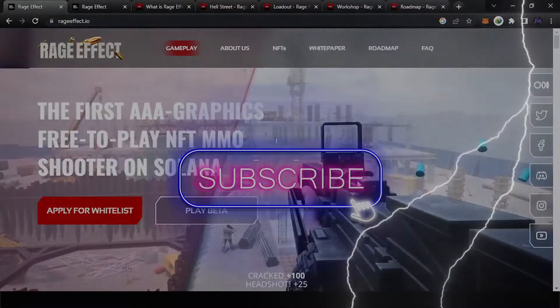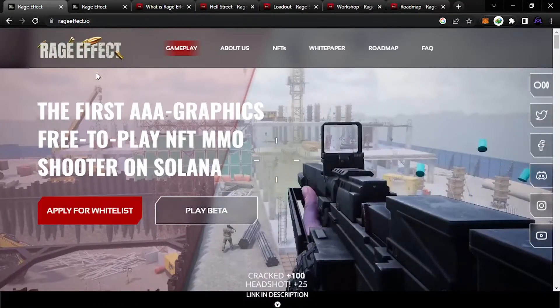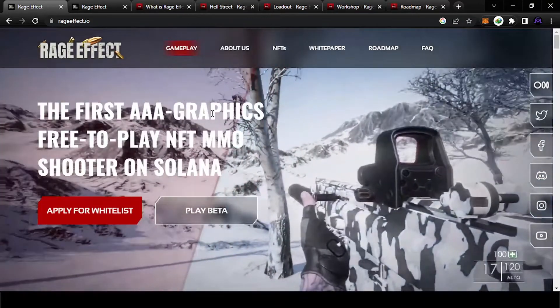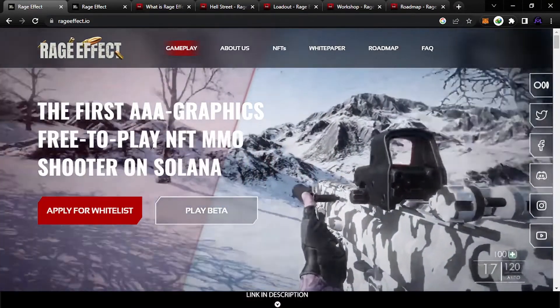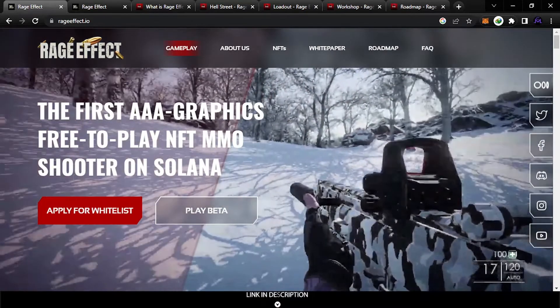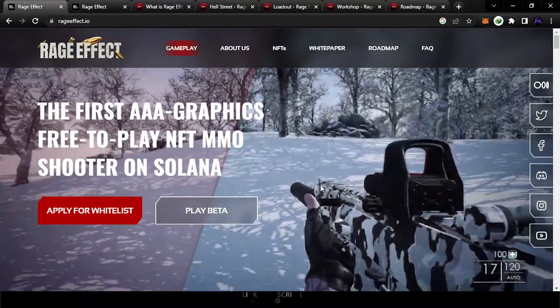Hello friends and welcome. Today I want to share with you this game I found. It's called RidgeFX. This game is one of the first AAA graphics. It's a free-to-play game, NFT, MMO. It's a shooter game that also exists on a blockchain.